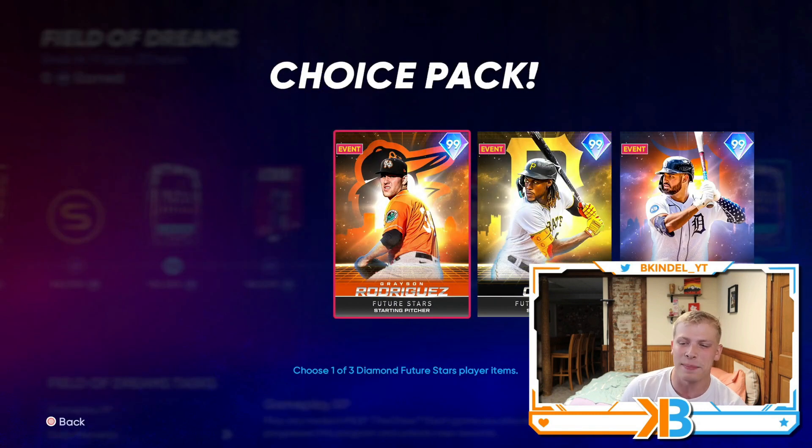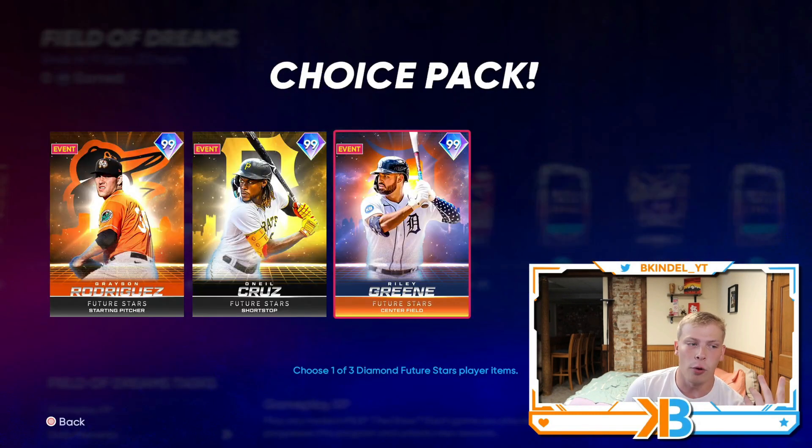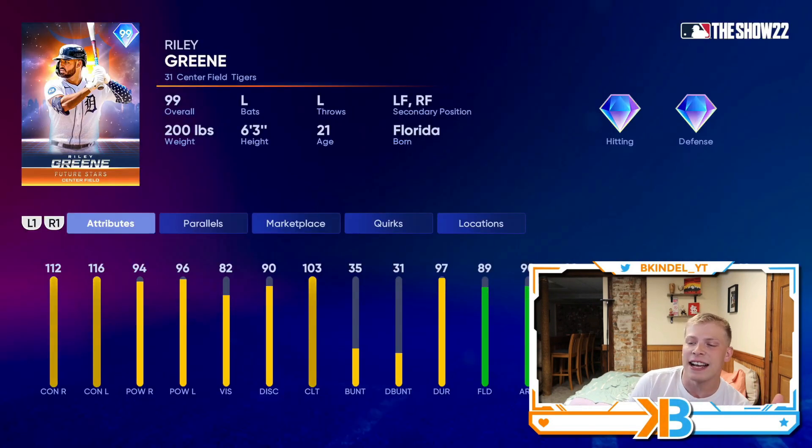I think O'Neal Cruz is the choice almost everybody's gonna go with, but do not sleep on Grayson Rodriguez. And then poor Riley Green got thrown into a pack with some studs. He's not a bad card — I just don't think anybody's gonna take him compared to the other two. But he's got 112 and 116 contact, 94 and 96 power, 89 fielding, and 72 speed.